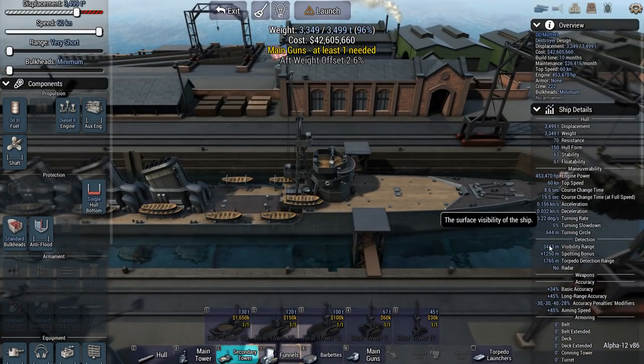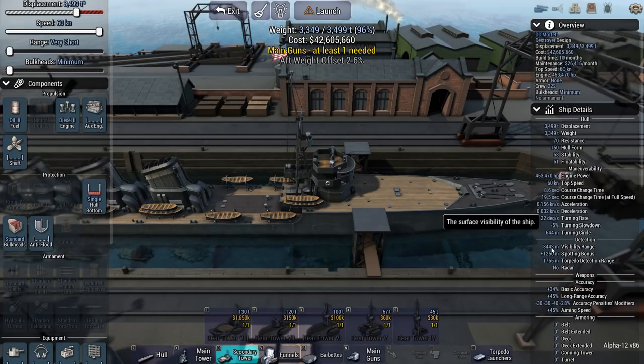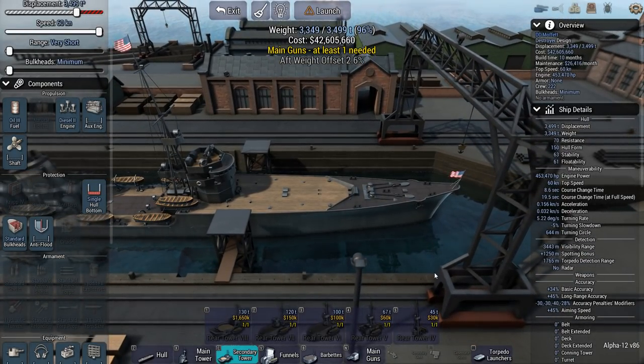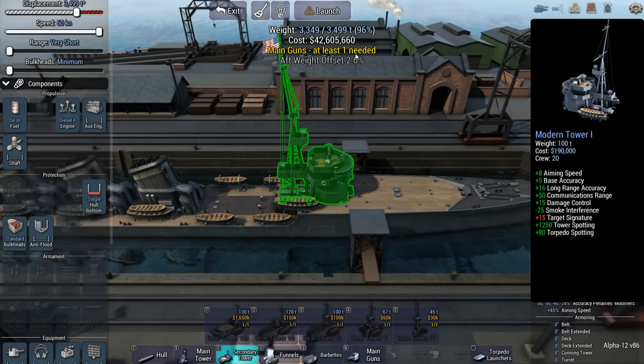The surface visibility of this ship is low. You have a bit of a spotting bonus - the highest mounting tower mounts for 1250, but that is it. So don't expect to be spotting from great range. You can get spotted from farther away. Now you have your ship - sort of. She still needs some weapon system; she needs one gun at least, and she needs a torpedo tube, at least one.